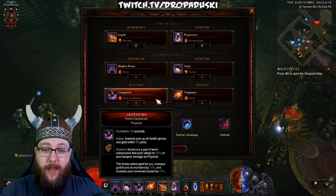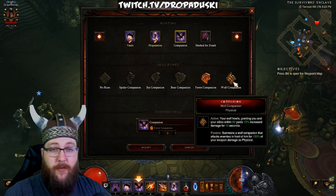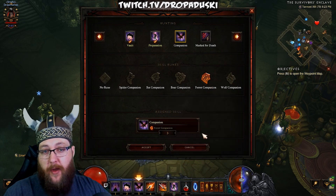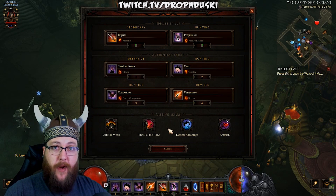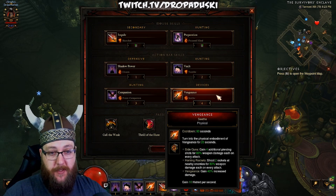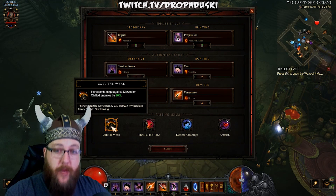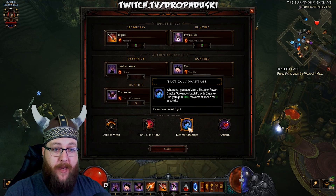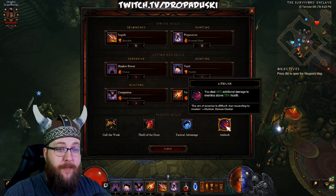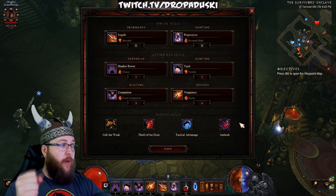We're going to use Companion — Ferret Companion. The Ferret collects gold for you, increases gold found on monsters by 10%, and increases your movement speed. You could opt into Wolf Companion for a little more damage in four-man groups, but Ferret helps with survivability via the Gold Wrap and gets you more gold early on. Then Vengeance Seed — gain 10 Hatred per second when Vengeance ends — super good early on. The passives are Cull the Weak, Thrill of the Hunt, Tactical Advantage (60% movement speed for 2 seconds after Vault), and Ambush (40% additional damage to enemies above 75% health), all designed around blowing up packs right when you reach them.